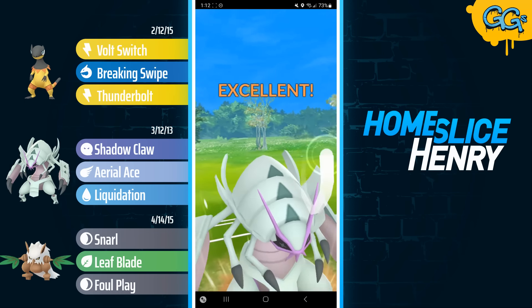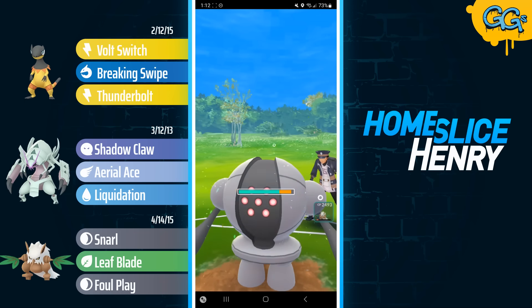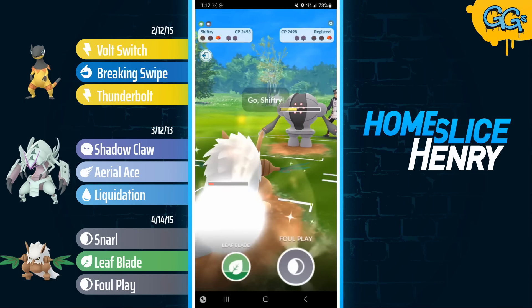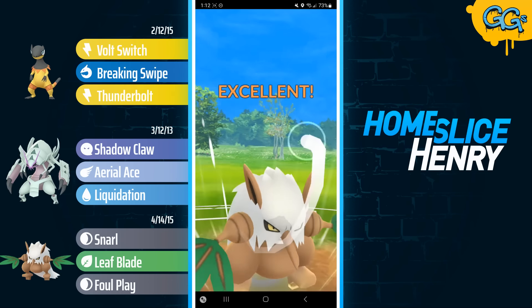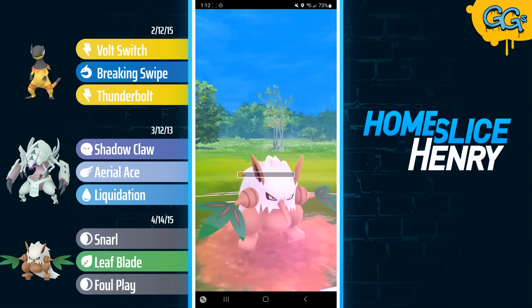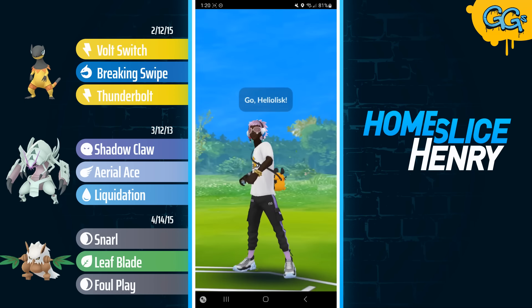I farm up as much as I can and go for the Aerial Ace, hoping it's enough to KO — and it is. In the back, it's Registeel. The entire team is pretty soft to Registeel. As long as I still have shields up, I can kind of beat it with a committee of Pokémon, but shields down, there's just nothing stopping Registeel versus this team. I get a debuff from the Liquidation, send in the Shiftry, go for the Foul Play — but Foul Play is not going to cut it. Annihilape bleed was just too much to handle.